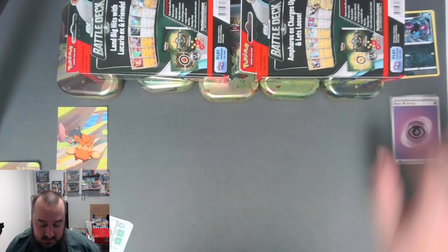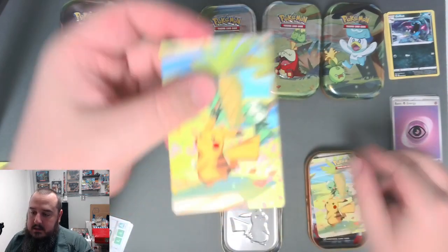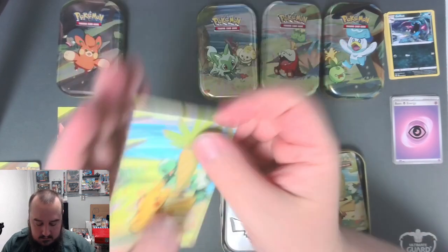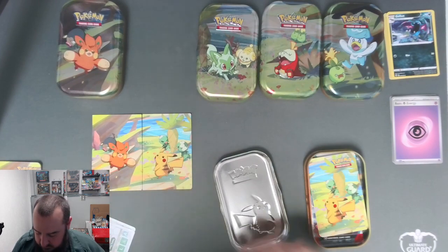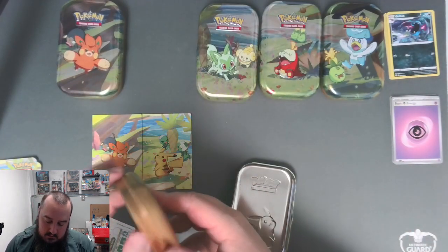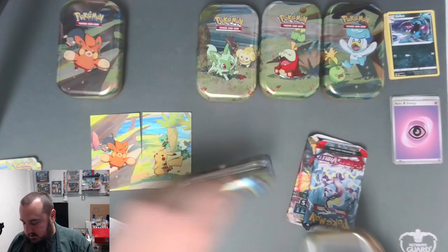Cards featured on the channel actually - we've got Nest Ball which is in every deck, but Pachirisu, Spidops, and Annihilape. Did you see my Annihilape deck? If you didn't, check out that video. Now let's open up the next tin which is Pikachu - there we go with a couple of Capsakid in the background playing. Yeah, looks like that matches up perfectly. It is the match and sticker of the artwork - if you like stickers, that's a great way to get them.